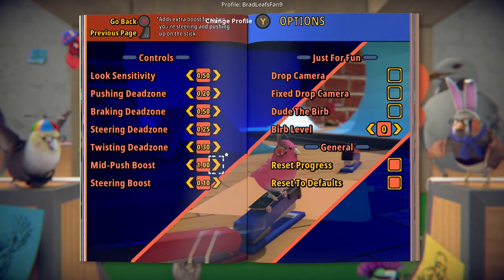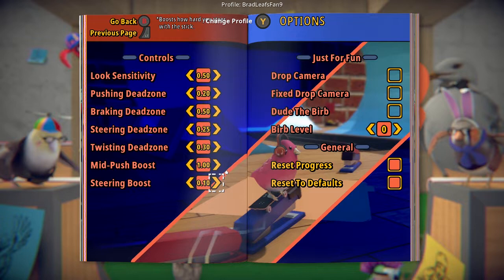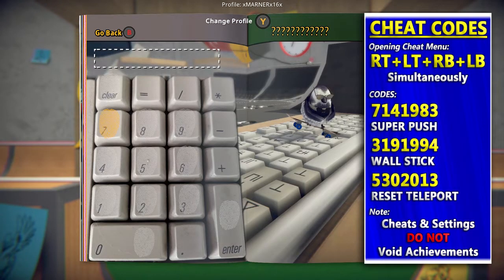I put up the mid push boost to move around faster. I'm not too sure what changing the other settings does, so feel free to throw it in the comments if you find them useful. If you press both bumpers and both triggers at the same time, you'll bring up the cheat menu.